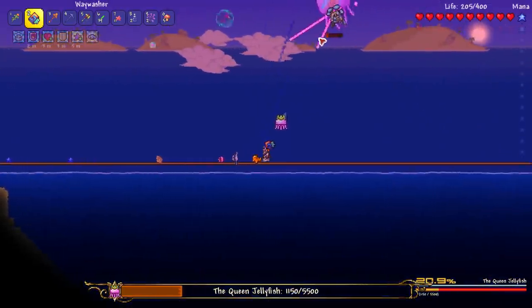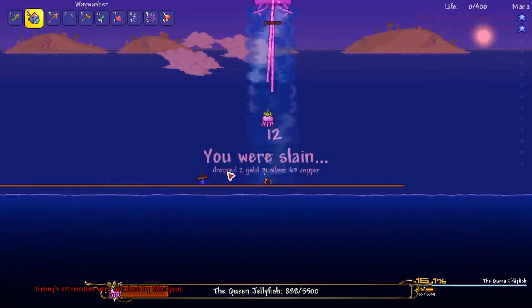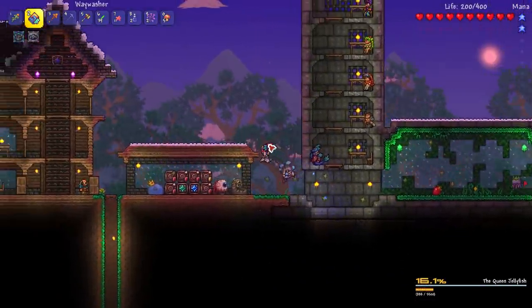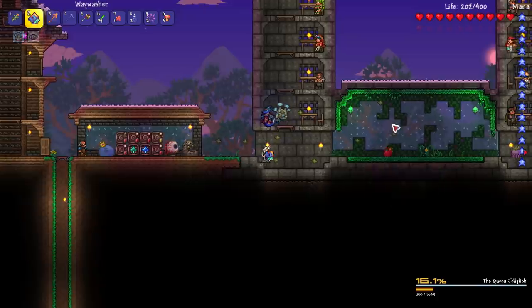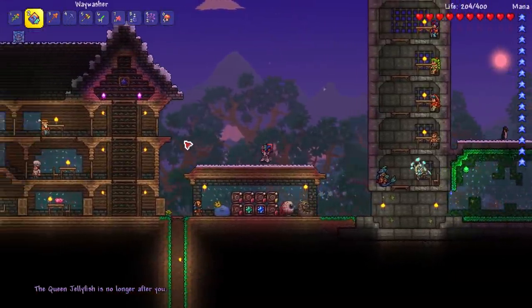Good thing is we have the Lucky Horseshoe, so none of that really matters. Life is quite low though — oh God, get out of that. Oh snap. First death of the episode. If I'd have done that properly, we wouldn't have died. Look at what it dropped — a bunch of junk, basically. The Queen Jellyfish is no longer after you. Let me wait until we get a new day and then we'll do it again. We're back for round two, brand new bright shiny day. We're going to crank this out and I'm not going to rush it this time. We also now have a goblin army back at spawn.